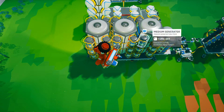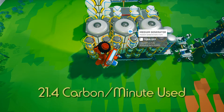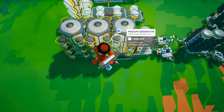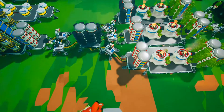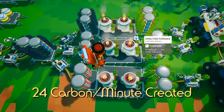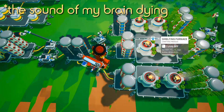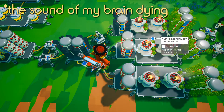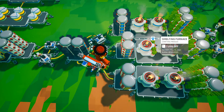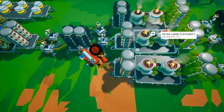I have an extra large platform C and a large storage cell B here, each holding 12 medium generators. This uses up carbon at a rate of 21.4 carbon per minute — really fast because each generator eats one carbon every 100 seconds. I'm producing carbon at 24 carbon per minute because each smelting furnace produces one carbon in 15 seconds, and I have six of them — that's 4 per minute each, so 24 total. I'm tired and I've been making content non-stop, someone send help.